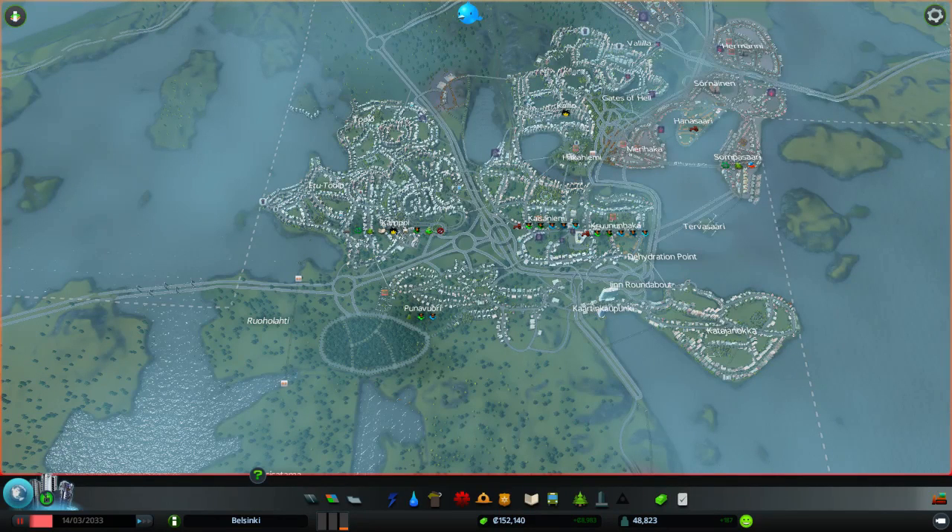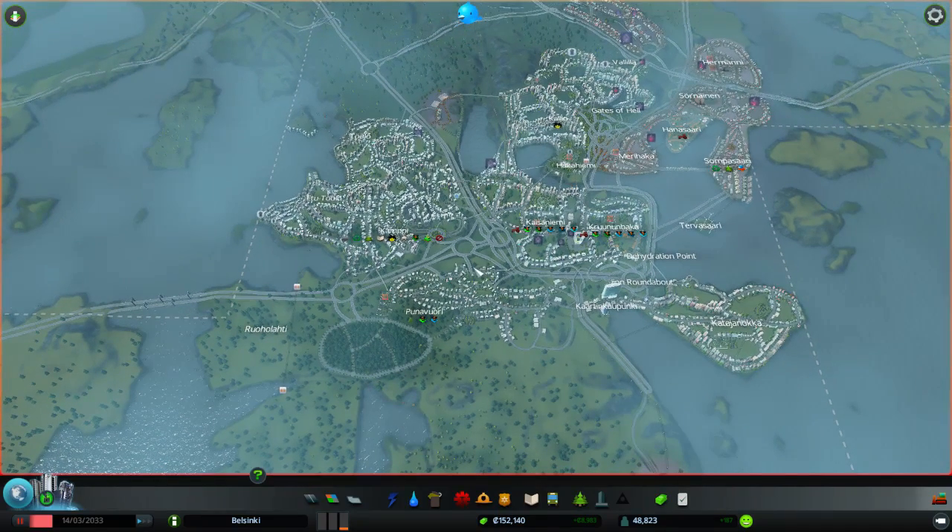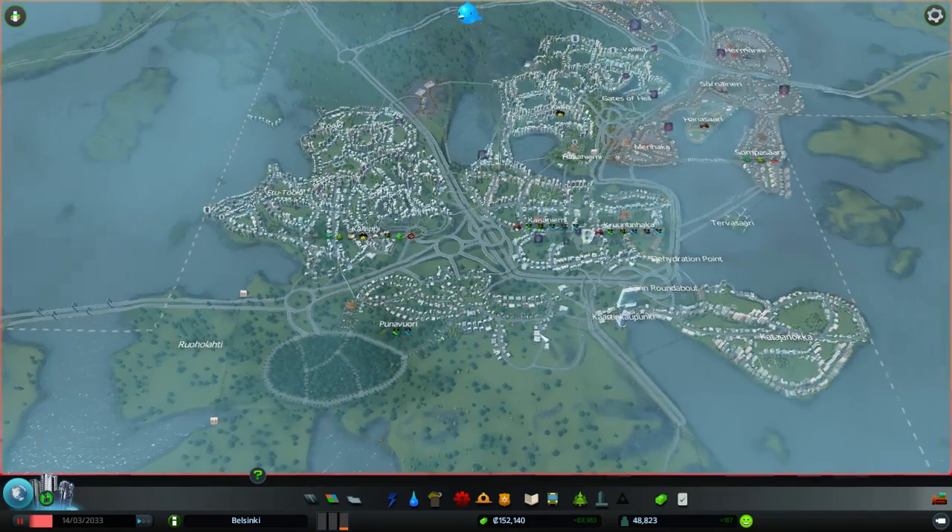Hello and welcome to another quick look. This time we are taking a look at Cities: Skylines by Colossal Order, a small company from Finland. The game is published by Paradox Interactive. The game is a city builder and it's very much in the vein of SimCity. People are saying this is the SimCity the SimCity should have been.